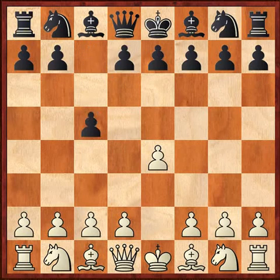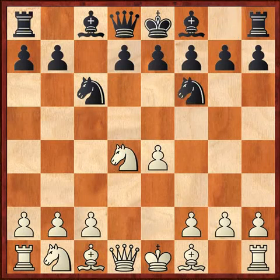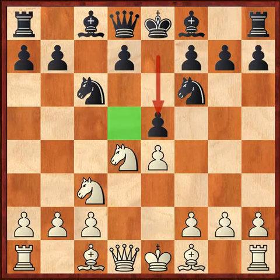After e4, the move c5 signifies the Sicilian, and after knight f3, knight c6, d4 — the open Sicilian — cxd4, knight xd4, knight f6, knight c3, the move e5 signifies the starting position of the Sveshnikov variation.